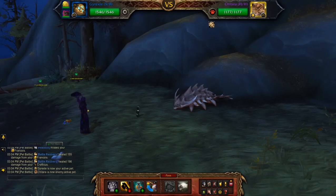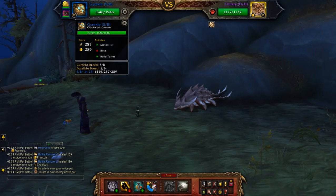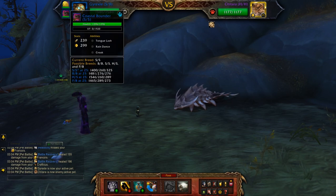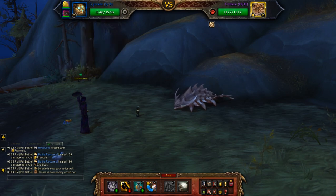Hey everyone, this will be my solar leveling guide for Chitara using the Clockwork Gnome with Metal Fist, Blitz, and Build Turret, then two leveling pets. The leveling pets need at least 180 to 200 health to survive his damage.